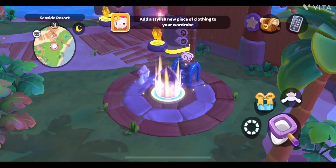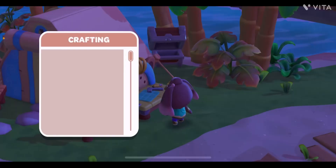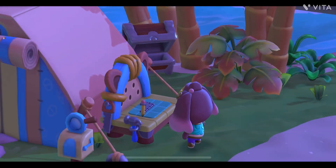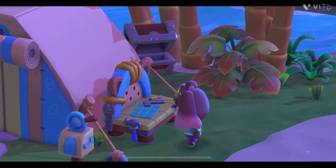Now here is Cinnamoroll. For Cinnamoroll you can find two-star gifts easily, but since we're making a video on three-star gifts, let's make a three-star gift for Cinnamoroll as well. We need to craft a three-star gift called Critter Critter Tofu — these are the ingredients you need to craft it. Once it's done, let's go back to Cinnamoroll.